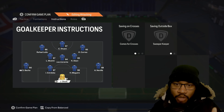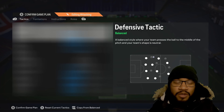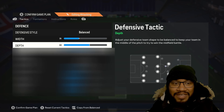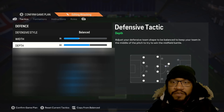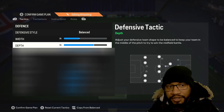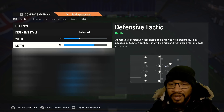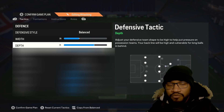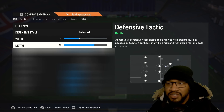Here are your tactics. Your defensive style is going to be balanced, with width 35 and depth 60. I've dropped the depth because we're going to be very attacking. Even though I'm 2-0 down, when I had depth on 71 I was really struggling to recover the ball after losing it. If you have very good defenders — Zidane, Vieira, and Virgil van Dijk or Blanc — then go up to 71 because you've got quality players to help out.